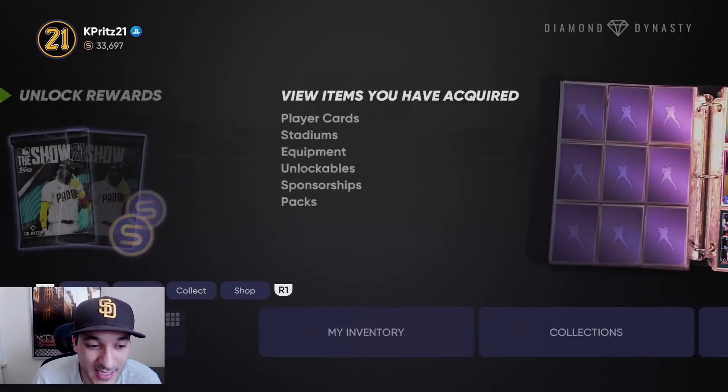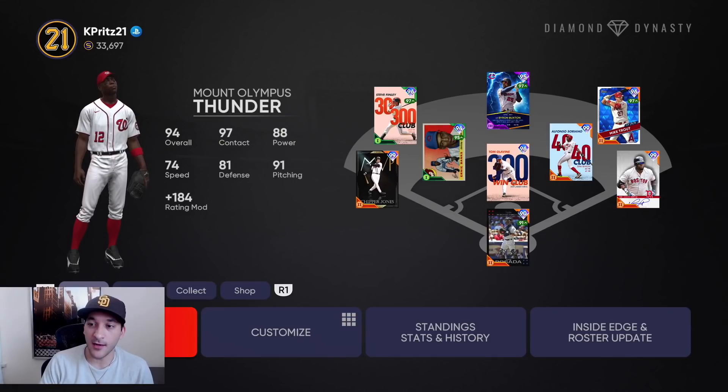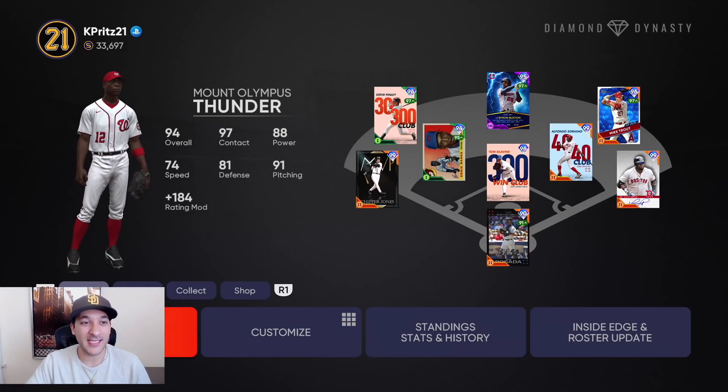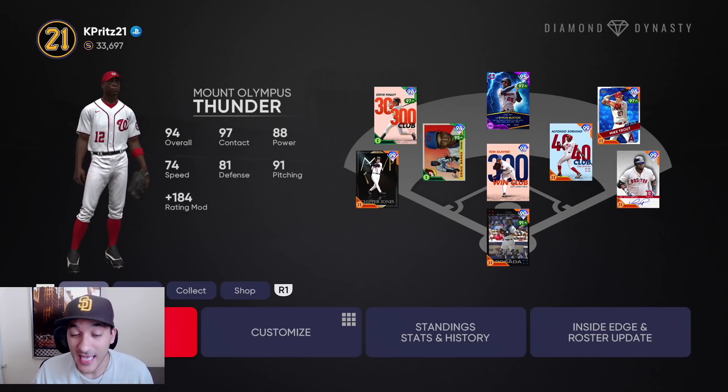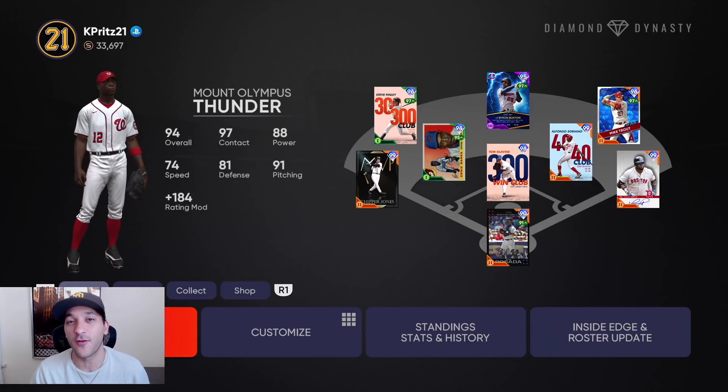A lot of stuff going on today, but the main thing was getting the collections done. We got Soriano, we got Chipper Jones — Stage 1 of the no money spent is complete, in the time frame I wanted. I hope you guys are getting something out of these videos and making progress. If you play it smart you'll 100% have Chipper Jones sometime next month. We'll keep racking up stubs and try to minimize the grind. If you're new, subscribe and drop a like — thanks for watching.